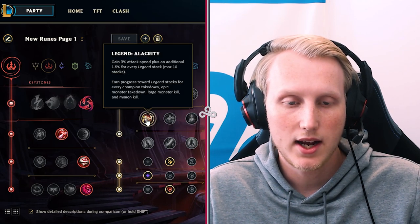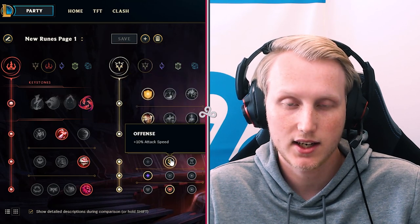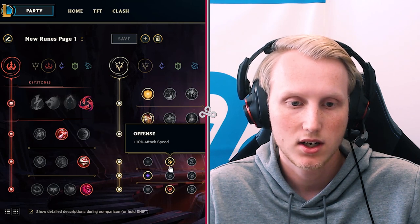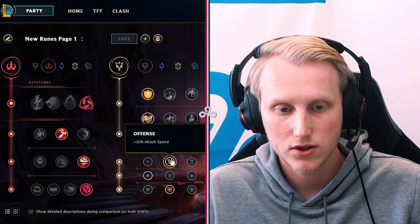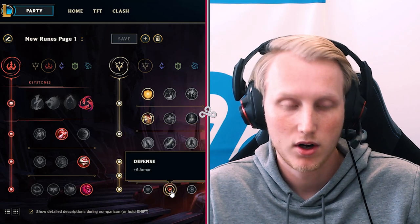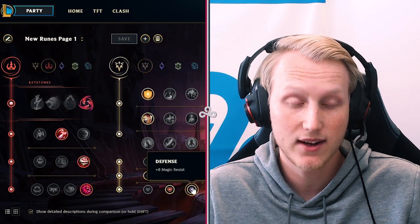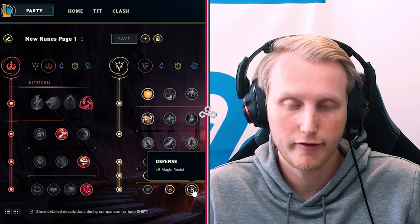Attack speed is super important, so always take it everywhere you can — Alacrity, and in the small runes it's much better than a little AD or CDR which you don't need. Take AS, AD, Armor. If you play against Syndra, Cassio, Veigar, or Brand, then go MR. Never HP — always Armor or MR for more defensive power.